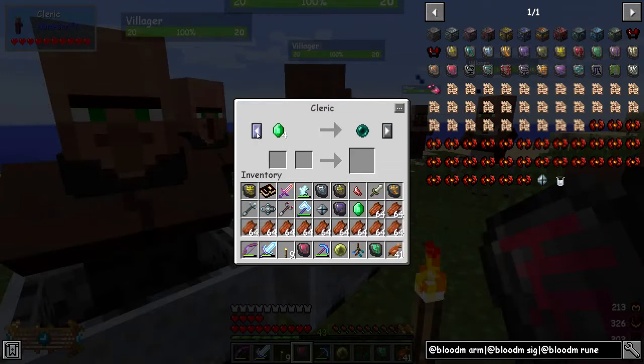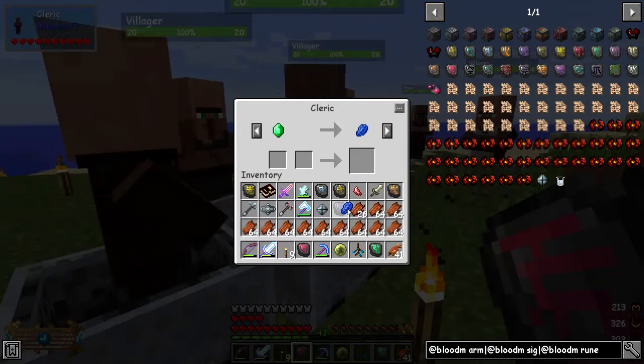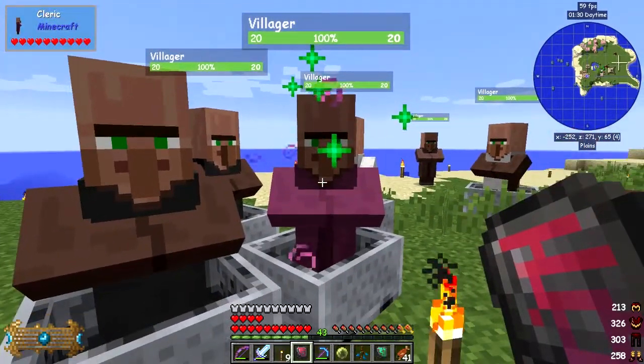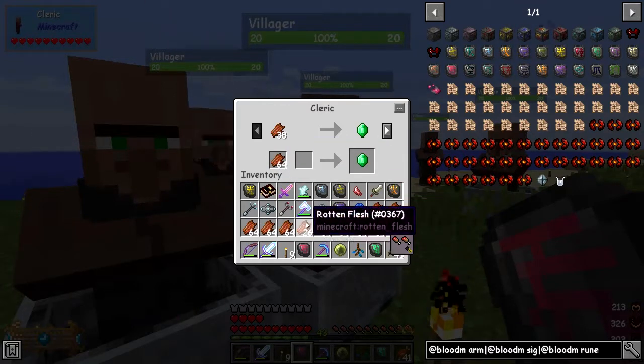In order to unlock this trade, let's just get one of lapis - that'll probably make him unlock the trade anyway. There we go - he's unlocked the rotting flesh trade again, so let's get some more emeralds from him.